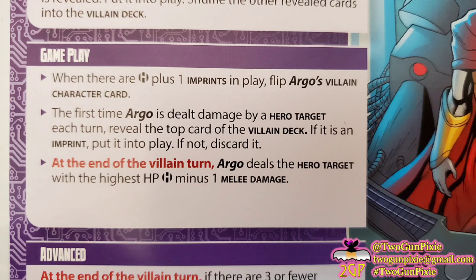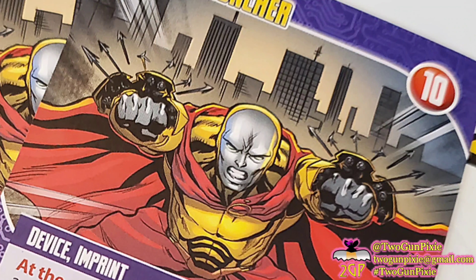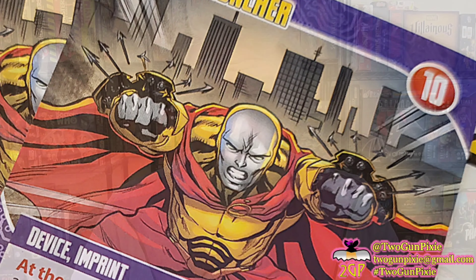If there's no imprints in play, destroy a number of hero ongoing or equipment cards and then flip Argo's character card back over to the ultimate android villain card side. Also, for the imprinted firmware side: while there are more than the number of player imprints in play, each time another imprint enters play, destroy one other imprint, and Argo deals each target one lightning damage. He's just bustling with energy — just changing out his imprint powers, once he has too many of them, is going to cause your heroes lightning damage.